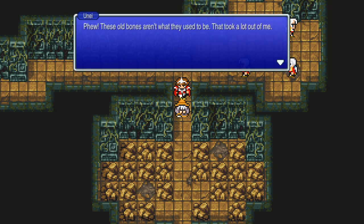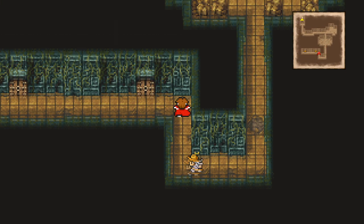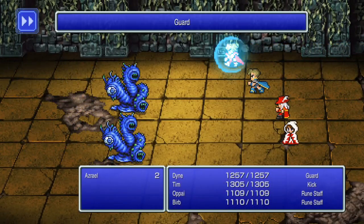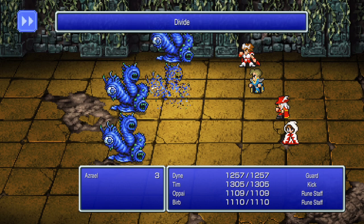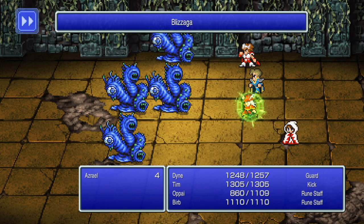These old bones aren't what they used to be - that took a lot out of me. The Invincible is further in! We are just looking for treasure. Five chests in here, and actually some good stuff for black belts. I was thinking of changing one of my characters to a dragoon, although I'm not sure that's a good idea.